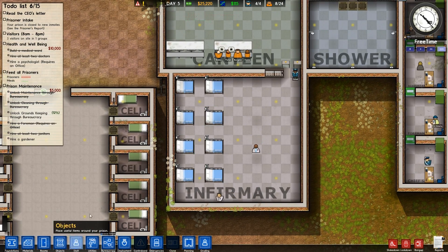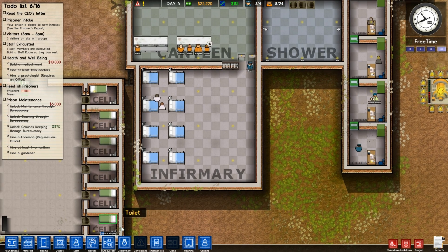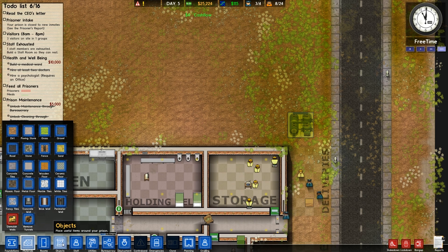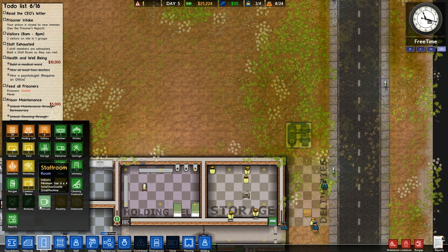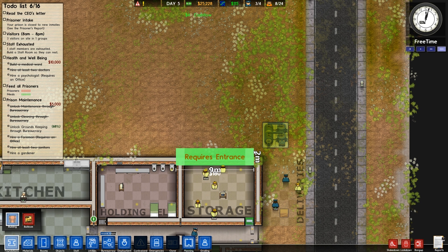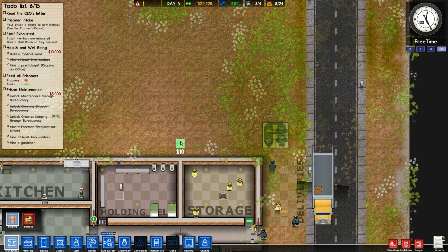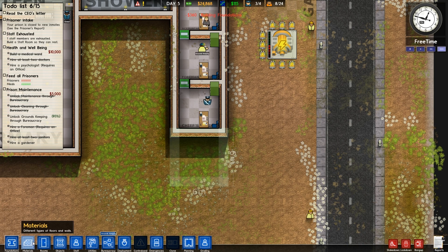We'll obviously add more and more beds as we need it, but for now that's going to work just fine. We should maybe think about taking in more prisoners, but I don't think I'm quite ready for that yet. What I'm going to end up doing is popping a staff room. It only needs to be four by four, so I'll just plop it down here, like so. Nice and easy.